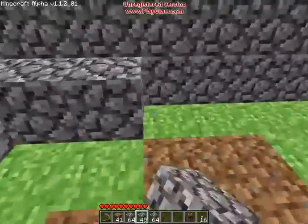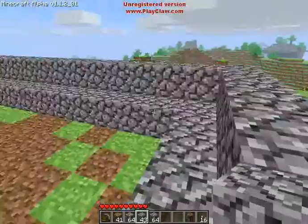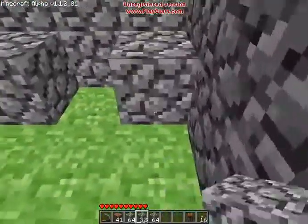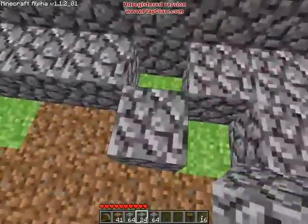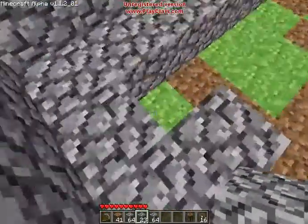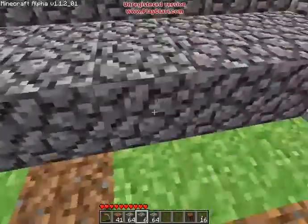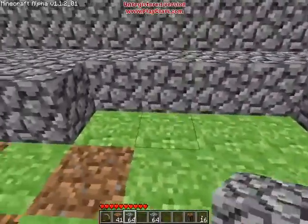So I'm going to build a floor in here so I can look out over my wall. Nothing can get in because it's two blocks high. I have enough stone, so why don't I just do the whole floor in stone? It's kind of a waste of stone, but I happen to have a lot of it because I spent my first night in that cave.